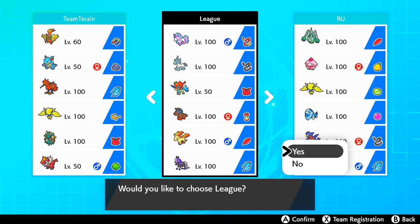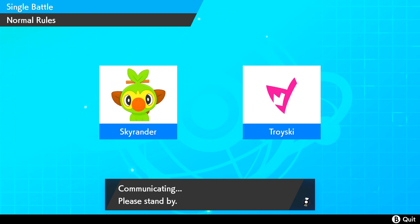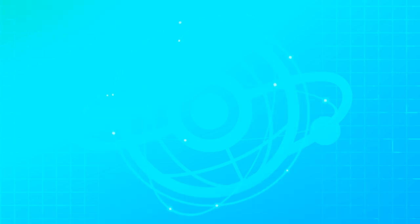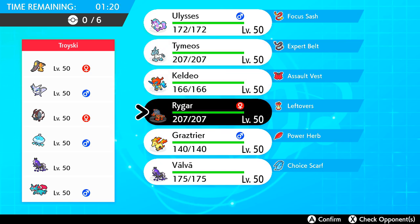I have two stallions, and the one that should be a stallion is actually a female, so whatever. The team is as follows: it's a Scarred variant of Spextree, an Assaultless variant of Keldeo, and an Expert Belt on Nagir — I think it's called Nagir.